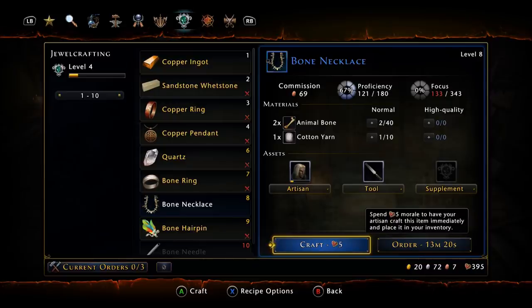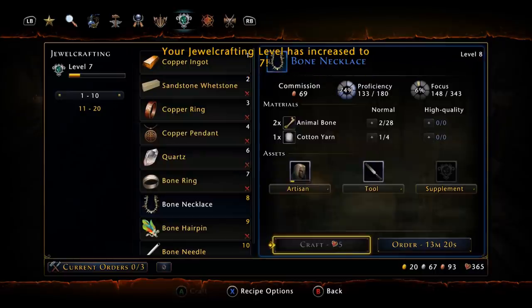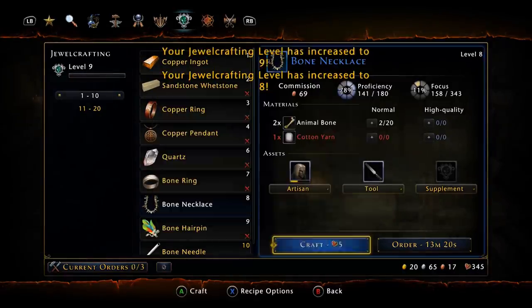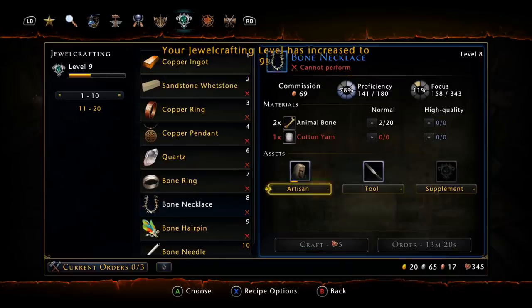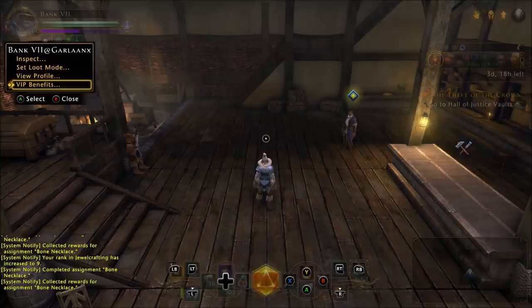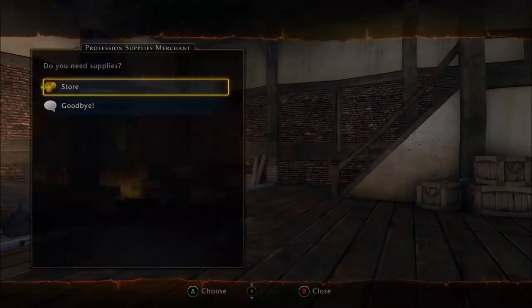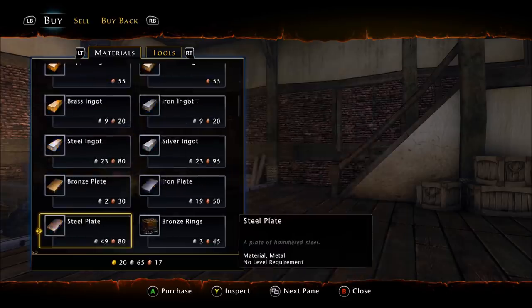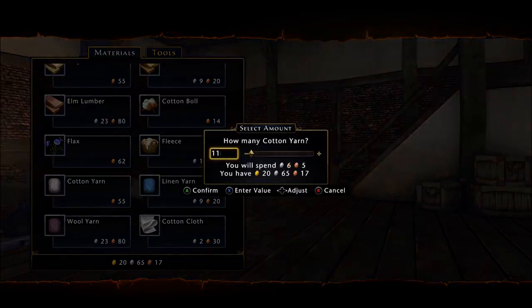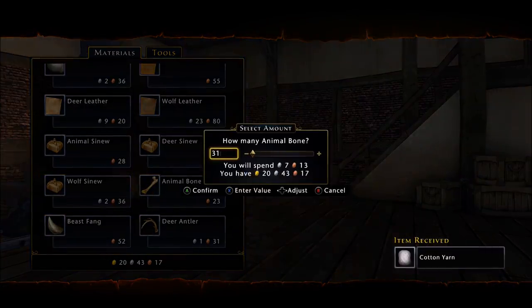You should have 395 morale on the day since you only spent five morale doing the tutorial quest. Start clicking to level up — it goes pretty quickly for the most part, though you'll fail a bit at first. You may run out of materials quickly, so you'll need to restock. Having VIP is extremely important so you can summon the profession vendor right to you. Otherwise you'll have to manually leave your workshop. Go ahead and buy 40 cotton yarn and another 40 animal bone.